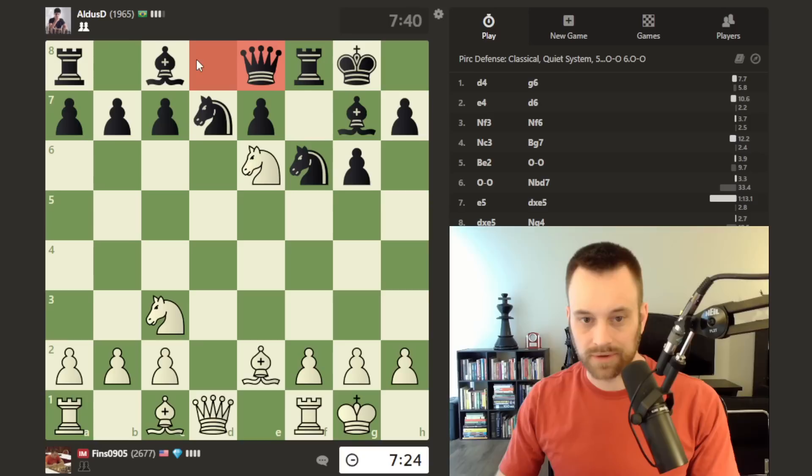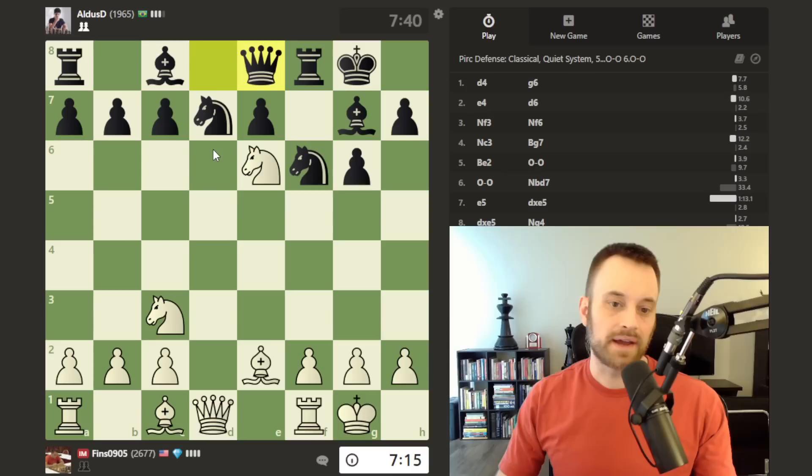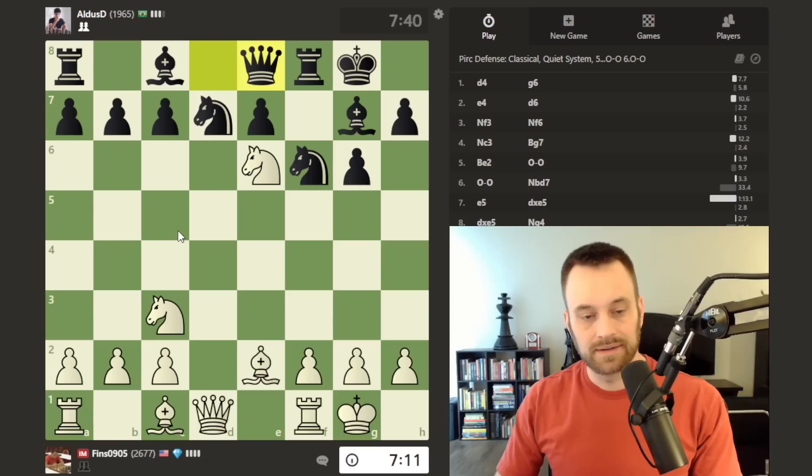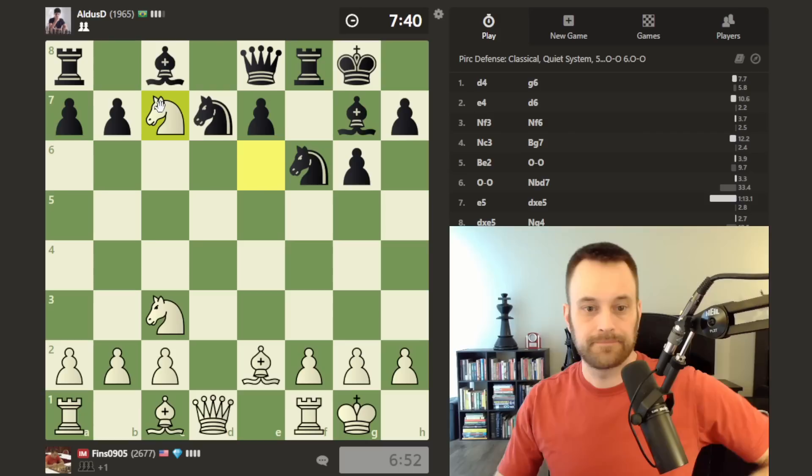Knight takes e6 — fork the queen and the rook. Now I could cash in right away, but why not go pick up this one too with tempo on the queen? I can probably write that knight off — good chance I end up losing it — but we can pick up another pawn. Looking at maybe a bishop c4 move, maybe throwing in queen f7 — even that looks really good for me — but hard to argue with simply knight takes c7. Let's play it.